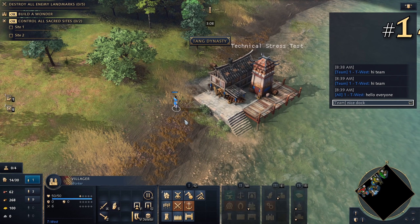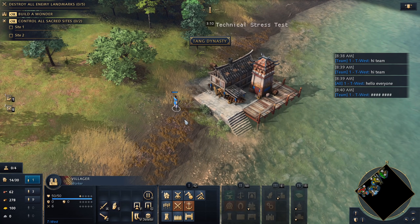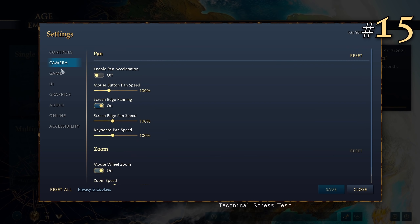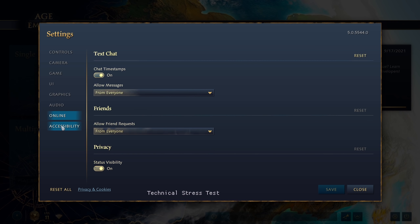14. Is there a chat filter? Yes, and phrases such as "nice stock" are censored mistakenly. 15. Can the chat filter be turned off? No.